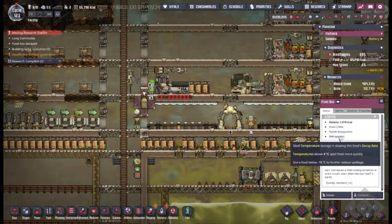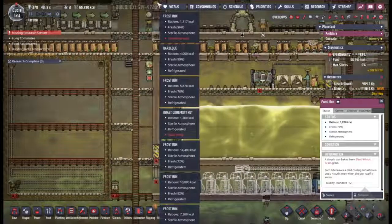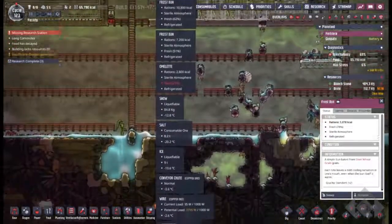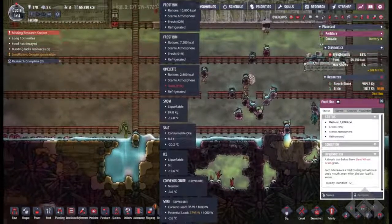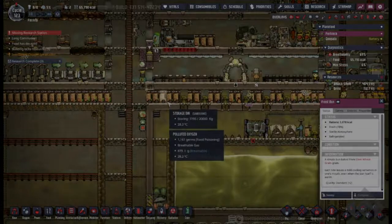At minus 18, food will enter deep freeze and will not spoil any longer. There's a lot of stuff in here that's already got some spoilage on it, but that's going to go down down down — the ring of fire.